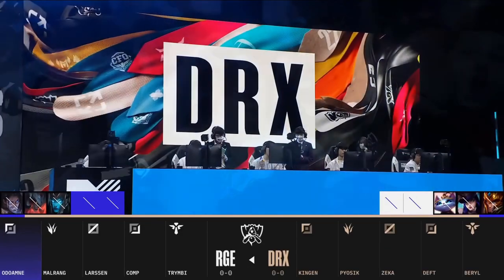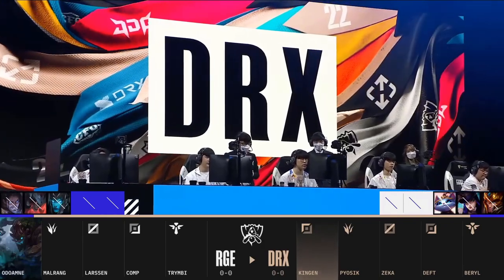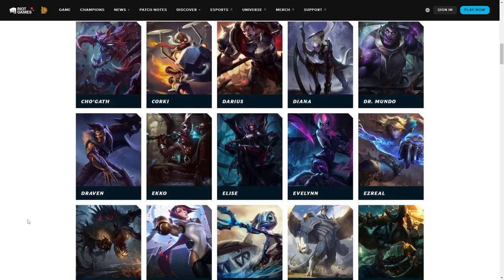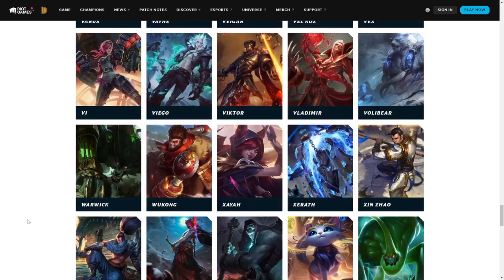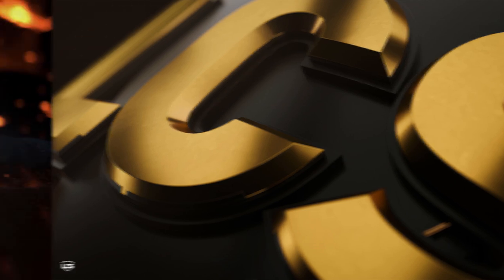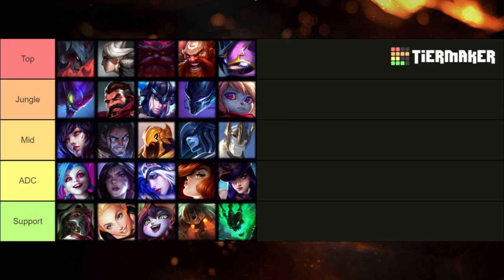There are a number of things you need to consider before you even start the drafting process. The most important, in my opinion, is player comfort. There are over 150 champions in League of Legends, and your players won't be able to play all of them. This is less of an issue in professional play, but in amateur or collegiate play it's pretty vital to draft around this. Ask your players to make a list of every champion they'd feel comfortable locking in in a finals setting — use that list as your bread and butter when deciding which champions to pick.